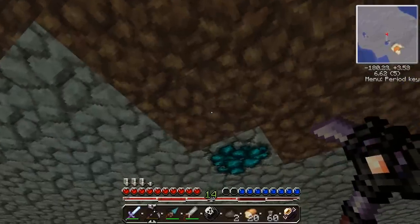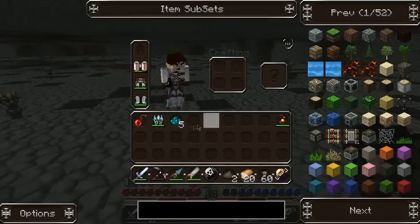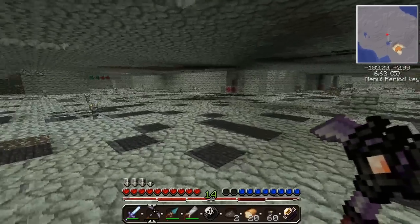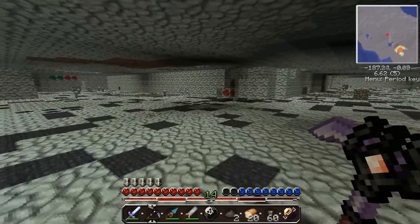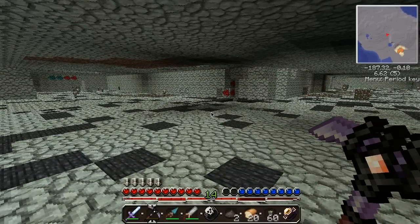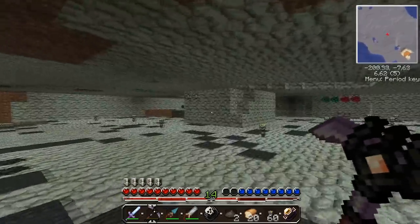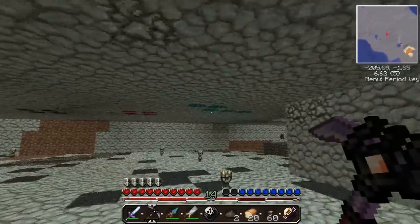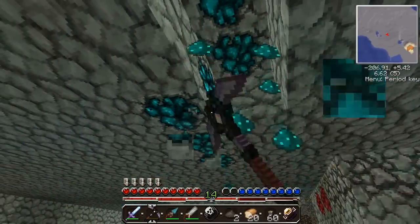We got a ton of ore. We have 69 uranium ore because we just put it in the condenser with all the cobblestone, and we got 44 diamonds from that. So it was a great mining trip.